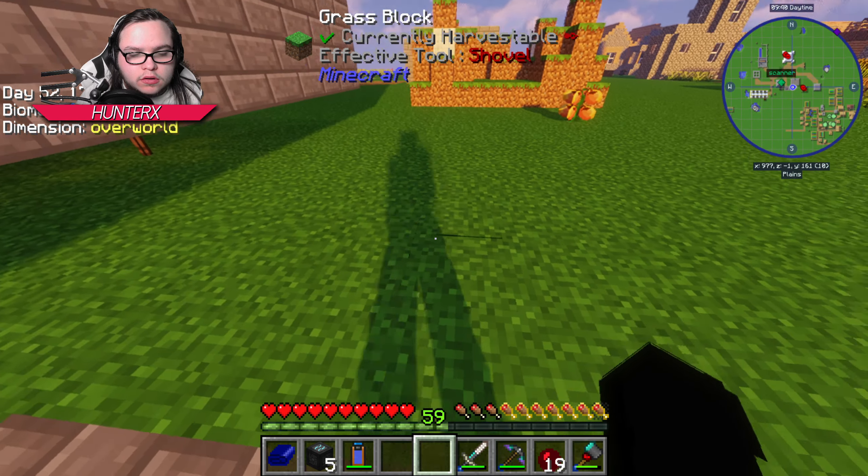We need thick glass - thick glass is really easy, it's just glass. We can get that cooked up. Now unstable ingots are a little bit tricky.